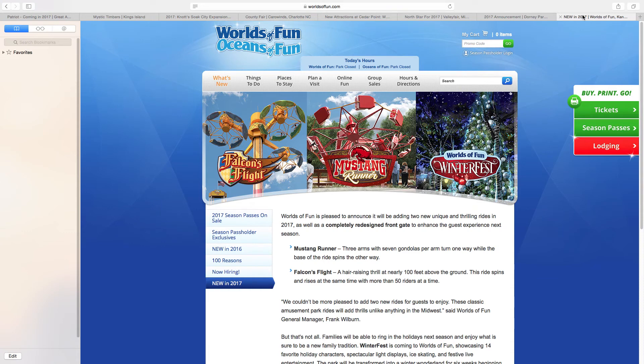Moving on to Worlds of Fun and Oceans of Fun, I think they got an okay addition — and we knew this was going to happen. They're getting Falcon's Flight, Mustang Runner, and Worlds of Fun Winterfest. Overall I think these are some pretty good rides. I really like these Huss Troikas; they're fun family rides, and the Huss Condors are very fun family rides as well.